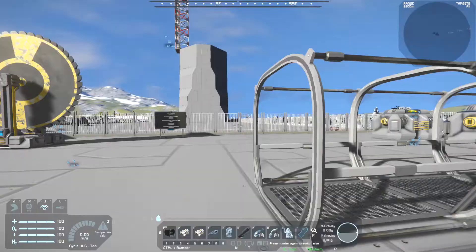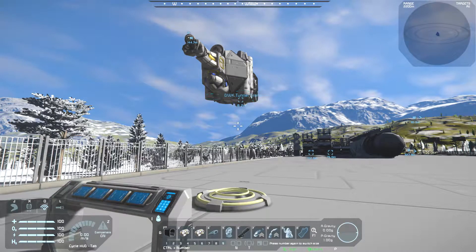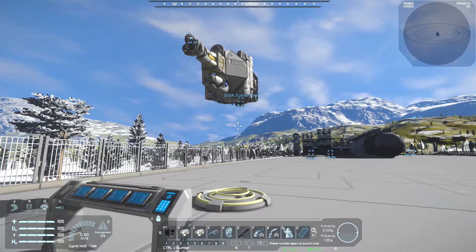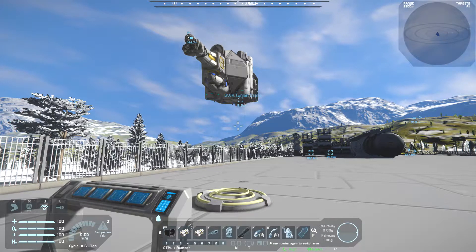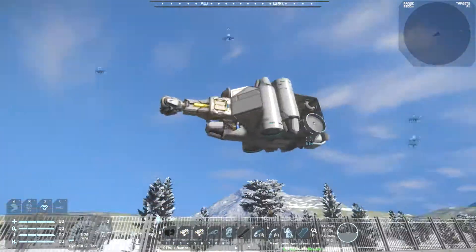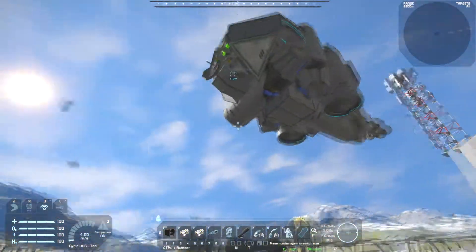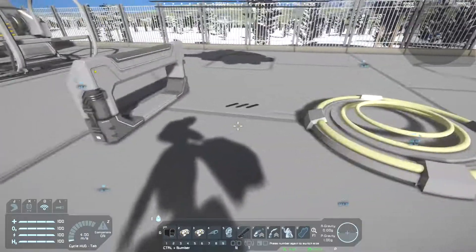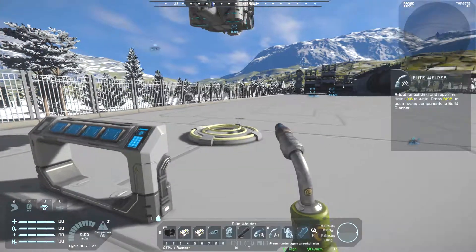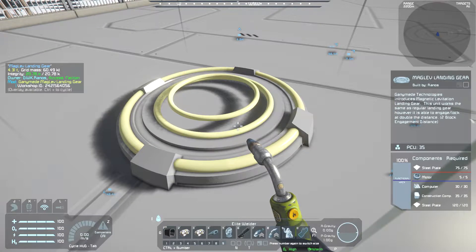Next we'll take a look at the mag lift, which you can already see is doing its thing. The intention with the mag lift is to have a landing gear that can rest further away from whatever object it's landing on. I put it in reverse here where it's holding an object up — my little tunnel drone I created to make tunnels for people to walk through. The design is quite basic.